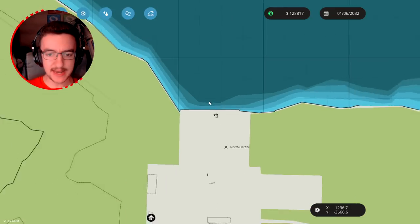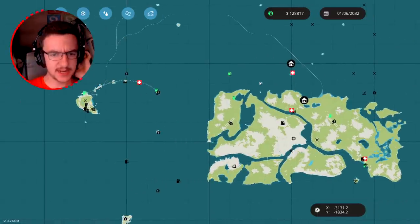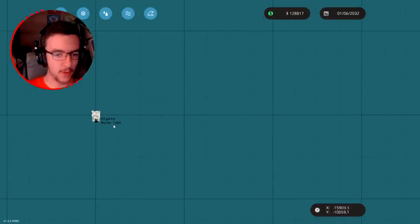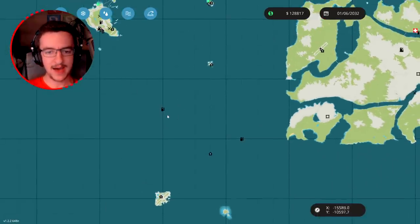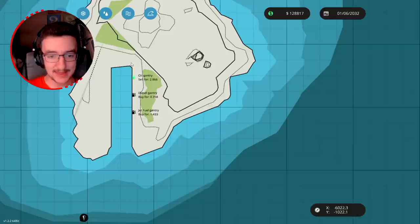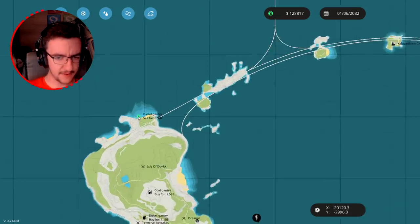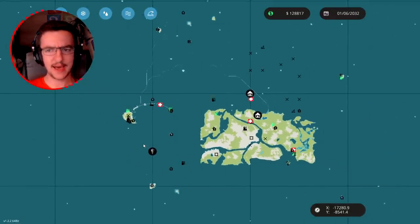We're going to take the tanker from the north harbor out to an oil rig all the way down here. We can choose from either rig - one we buy for 1,069 and one a bit more expensive. We'll go to the closer one, then travel back up to the refinery where we'll buy diesel, sell it somewhere else, do the trip back, and hopefully start making some money.